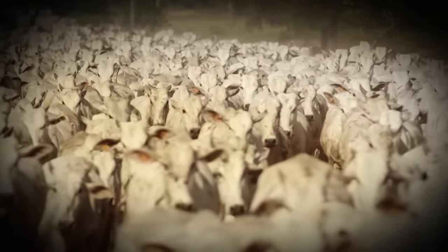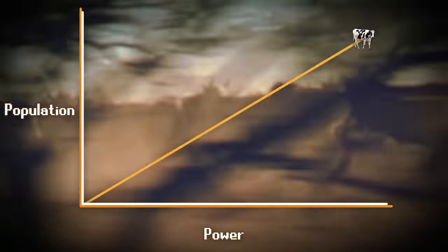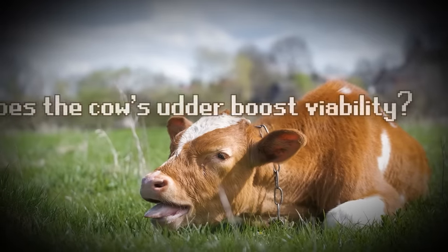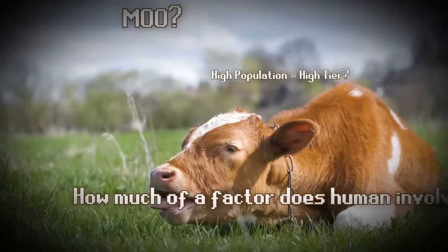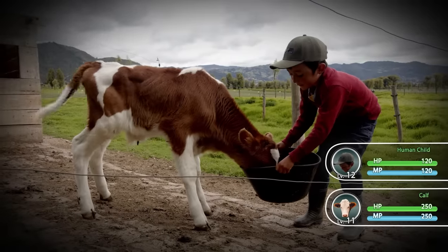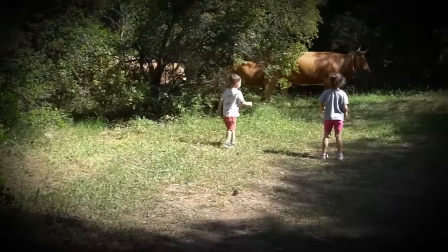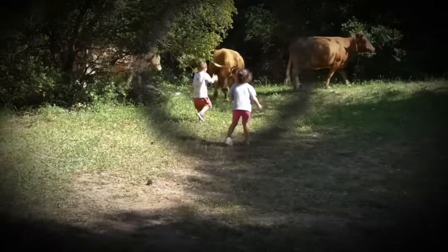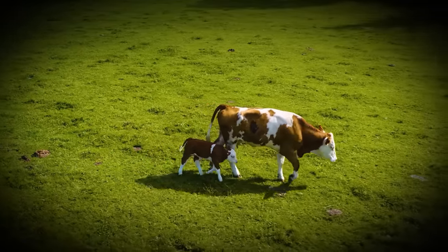Cows are one of the most popular builds in the game, and normally a high population is a good indicator that a build is pretty powerful in the current meta. However, I think in the case of cattle, there are a lot of other factors which make their true power level a bit less obvious. Are cattle low tier builds that are simply propped up by human activity, or are they a genuinely powerful high tier that would dominate with or without human help? Let's delve into their stats and abilities to find out.